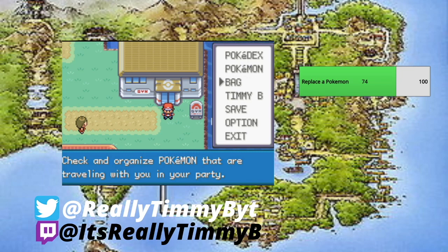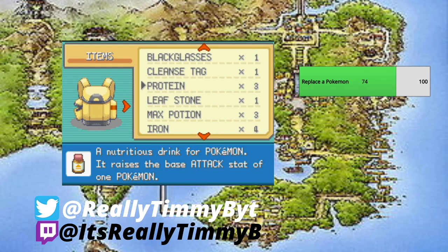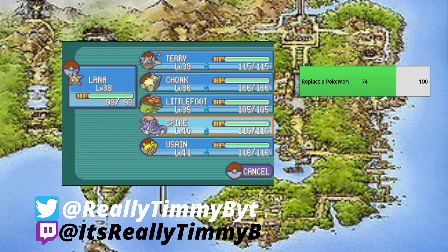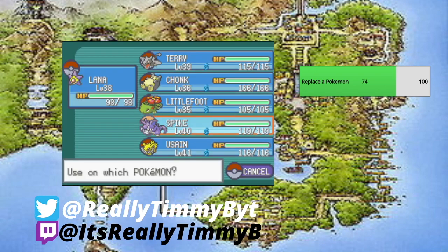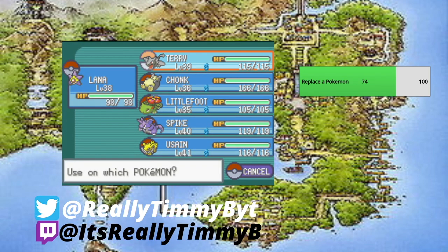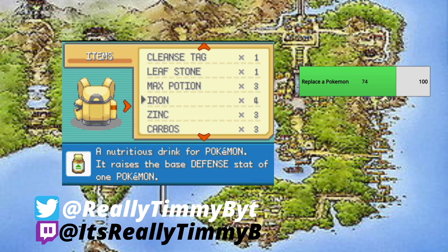We have a bunch of medicine, so let's give that to some of our Pokemon. Starting with Protein, which raises the attack stat — we're giving one to Spike. We got two more: one's definitely going to Chonk, and one to Terry as well. Terry's going to be a nice little attacker for us, so Terry, Chonk, and Spike get some much-needed Protein.